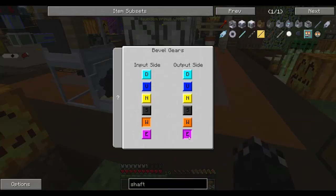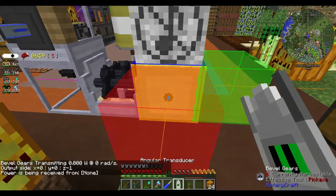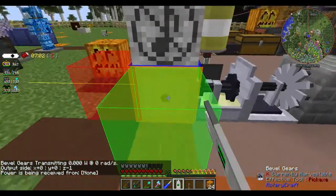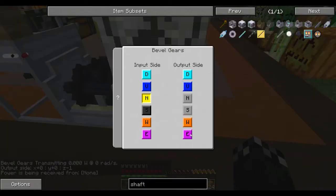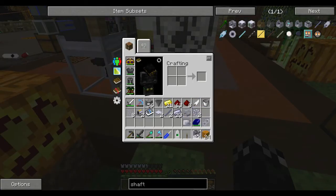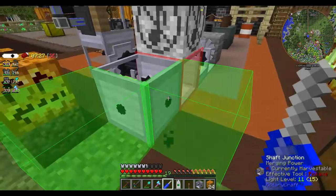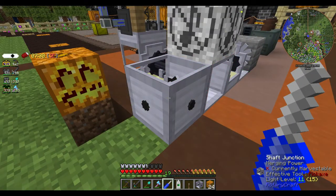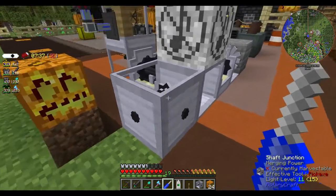Put in on orange, out on pink. I'm pretty sure that's in on orange, out on... doesn't make any sense. That must have been yellow. So we're going to put the shaft junction here. I want to rotate it around so the two inputs — you can see in the tooltip in the bottom right corner there, it says merging power. So we want the two inputs here and then the output out that way.